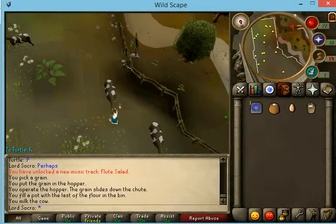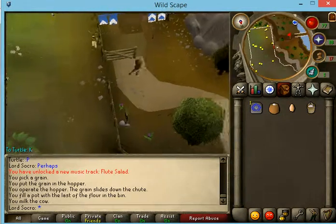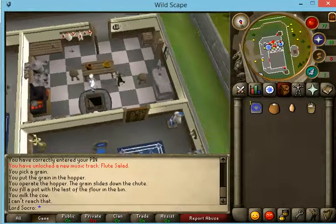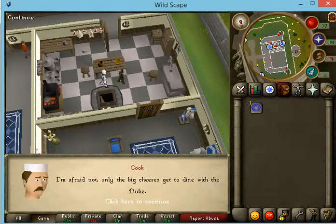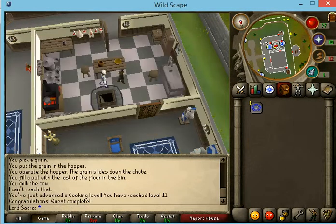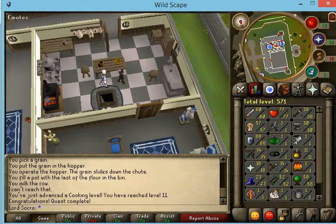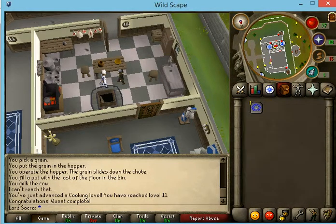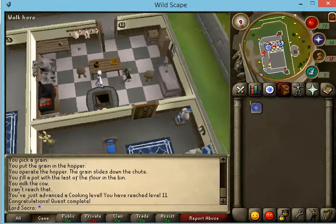Alright, now you actually have everything done, so go back to the cook. Once you have the cook, just talk to him and spam click. Now you have the quest points and you get 300 cooking experience, so your cooking level should go up from that. Not by much, but 11 free levels isn't bad.